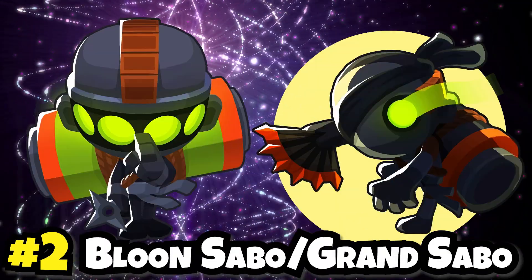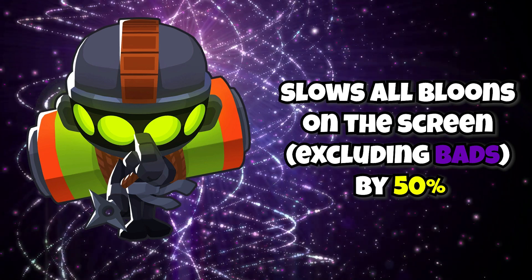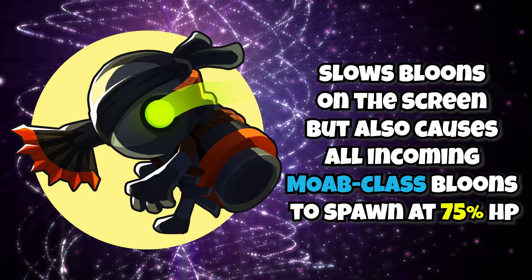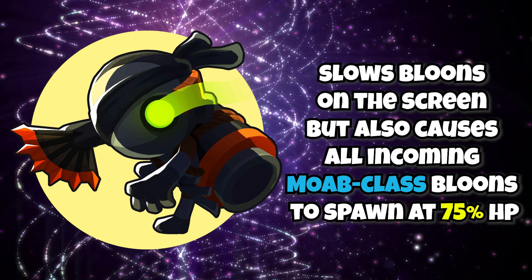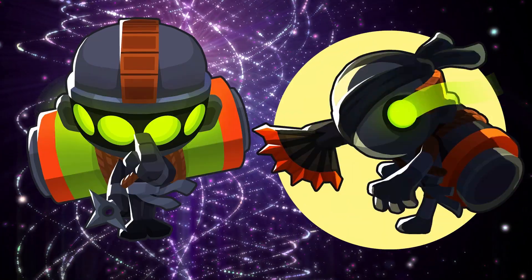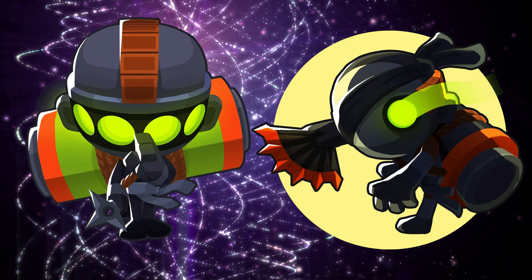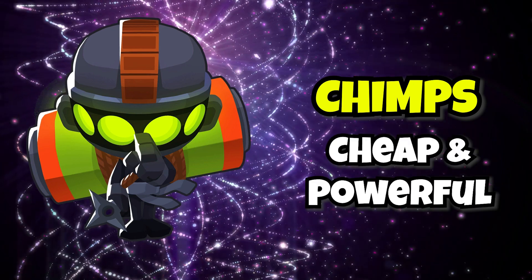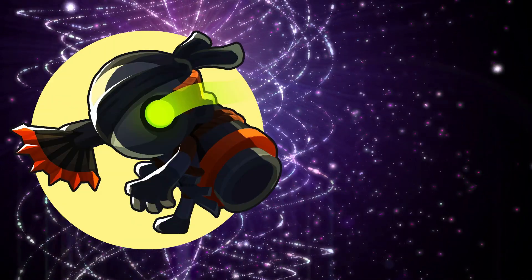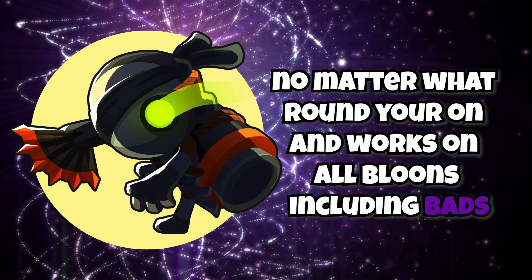Coming in at number two, we have Balloon Sabotage and Grand Saboteur. Balloon Sabo slows all the balloons on the screen by 50%. Grand Sabo also causes all MOAB-class balloons to spawn at 75% HP as well. These abilities are some of the best in BTD6 due to how versatile they can be. Balloon Sabo is a very common buy in CHIMPS due to it being extremely cheap and powerful. Grand Sabo is one of the best late game abilities because of its scaling — no matter what round you're on, it'll work on all types of balloons including BADs.